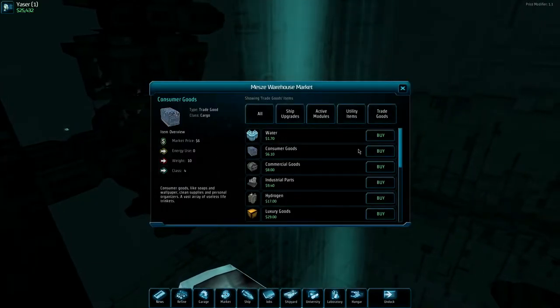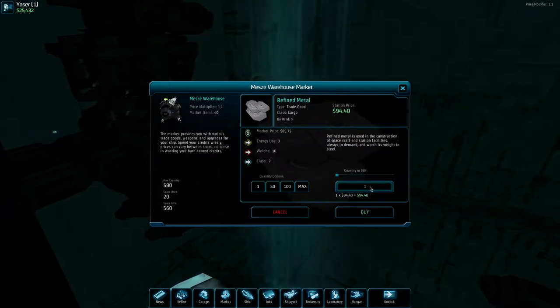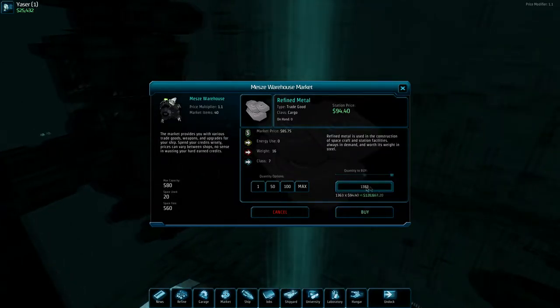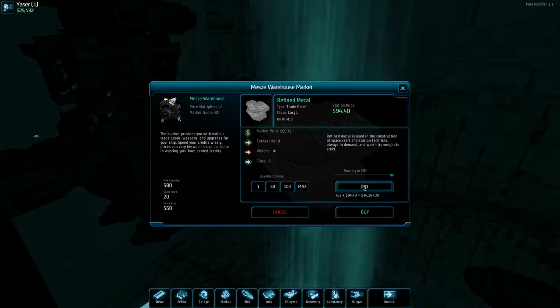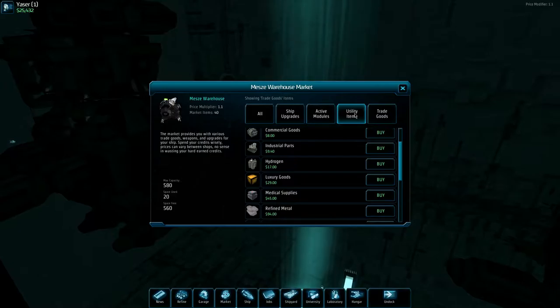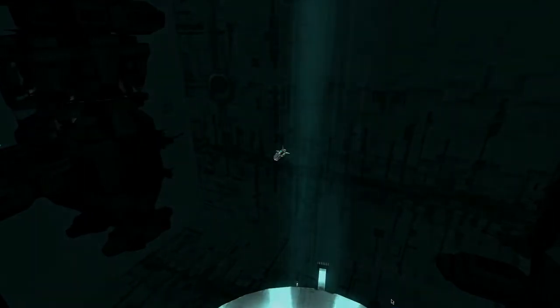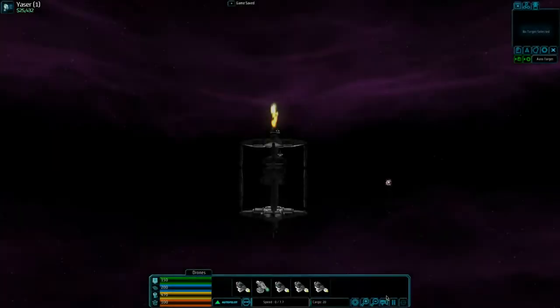We need 363 refined metal. We have it in here — 363. I have to adjust this... 34,000. Oh, we only have 25,000. Crap. Okay, well we can do that — we can go out and harvest some more materials.